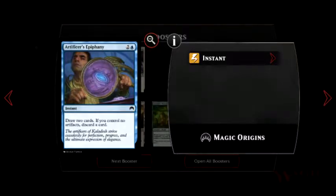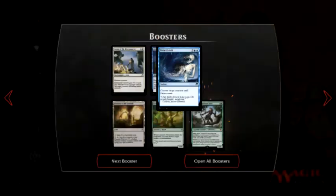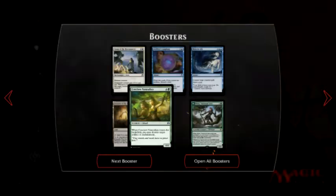Artificer's Epiphany — draw two cards; if you control no artifacts, discard a card. Bone to Ash — blue card, counter target creature spell and then draw a card. Foundry of the Councils — land card, add one colorless mana; you can pay five and tap to sacrifice it and put two 1-1 colorless Thopter artifact creatures with flying onto the battlefield. Conclave Naturalist — when it enters the battlefield, you may destroy a target artifact or enchantment. That's actually pretty good.